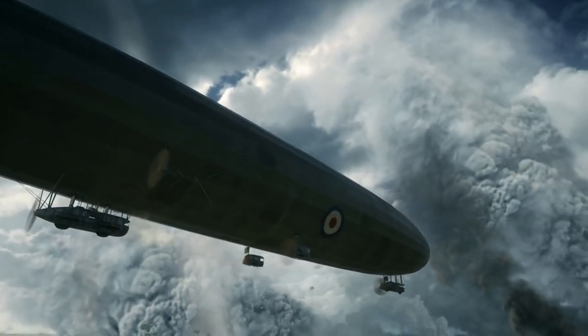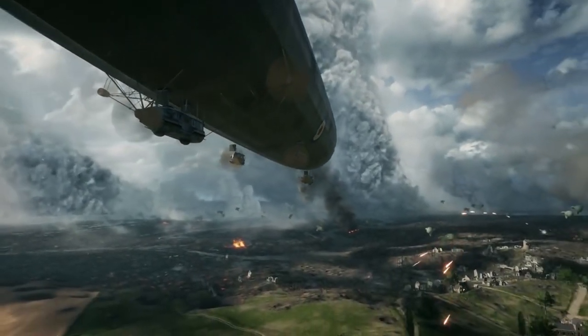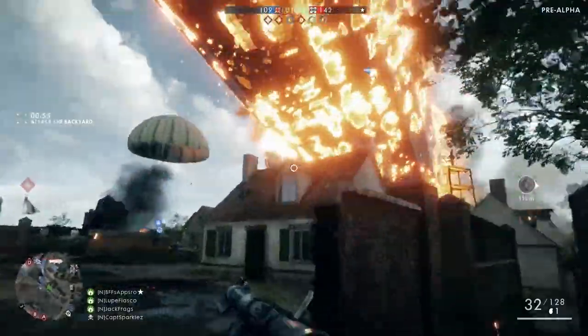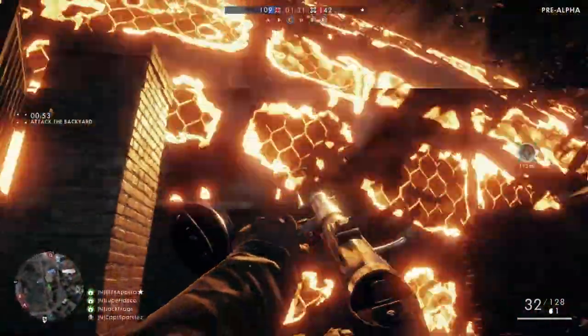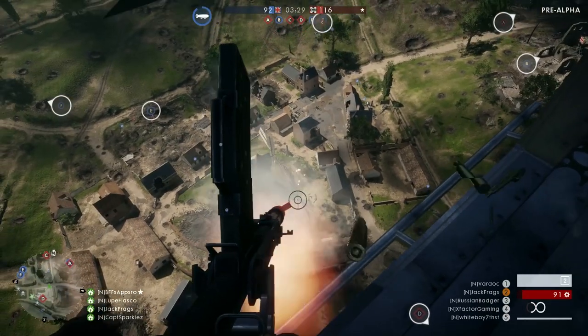There are three announced behemoths in Battlefield 1: the armored train, the dreadnought battleship, and the airship. We've seen the airship in action during Battlefield 1's closed alpha and at the promotional events. It can have a full crew of six, including the pilot, three 20mm cannon gunners, and two Maxim machine gunners.